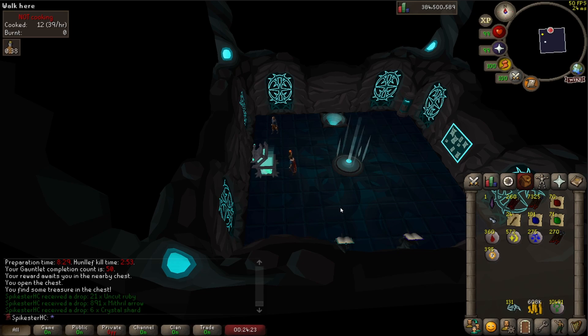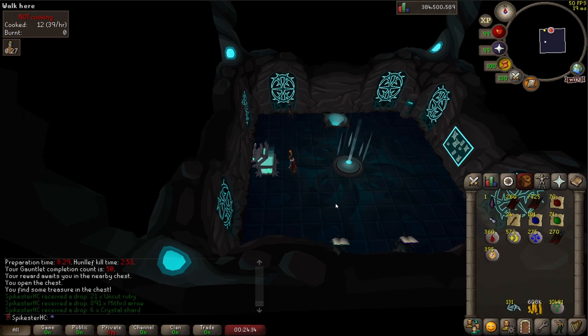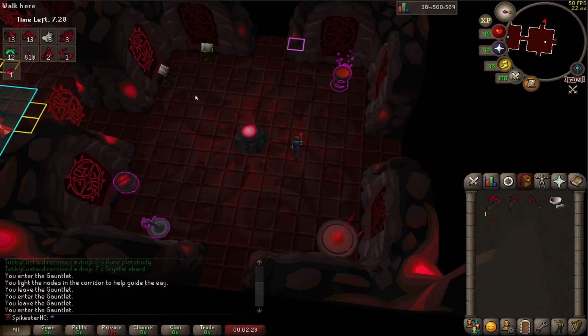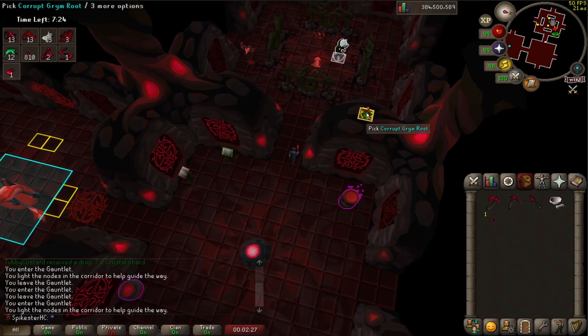As soon as I start getting a bit faster doing tier 3 prep I may actually start doing some corrupted gauntlet. The problem is I've got to do it in like 7 minutes 30 seconds. The prep is the same for regular and corrupted gauntlet, but I'm taking a little bit over that every time, so I need to get the prep done a bit faster. Then I honestly think I can beat the corrupted gauntlet. I'm going to try and get at least one kill at corrupted gauntlet. If I don't manage to get tier 3 armor I'll just leave before the boss.